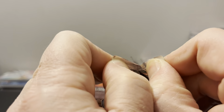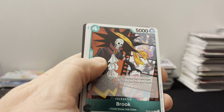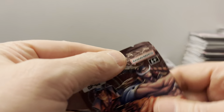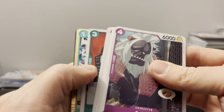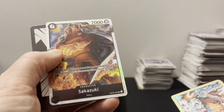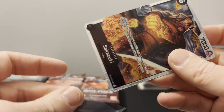When I opened up three cases of OP01 — it's crazy that I was able to do that before they went crazy in price — I pulled every card in alternate art or leader alt art except King. And then I pulled King. I bought like five loose boxes, I think they were about $150, and I was going to keep them sealed. But then I decided to open them and pulled like two Kings out of them.